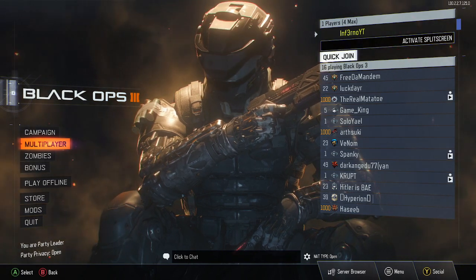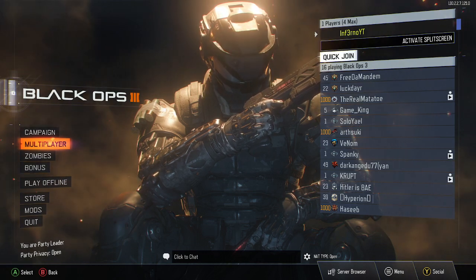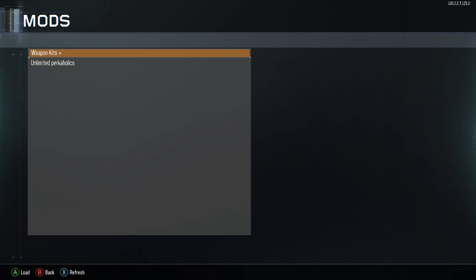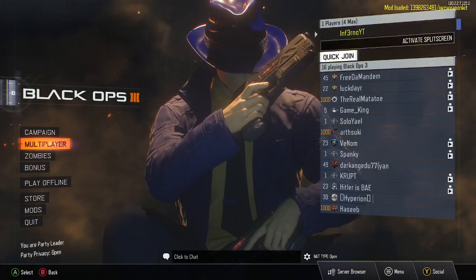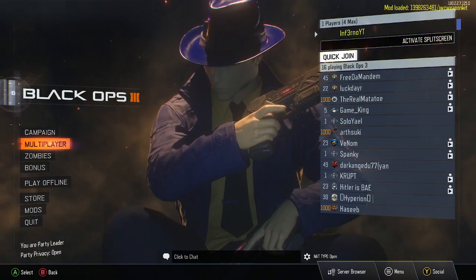Once you've done that and your mod is downloaded, go ahead and start up Call of Duty Black Ops 3. You're going to want to go to Mods and select the mod that you just downloaded — Weapon Kits Plus.